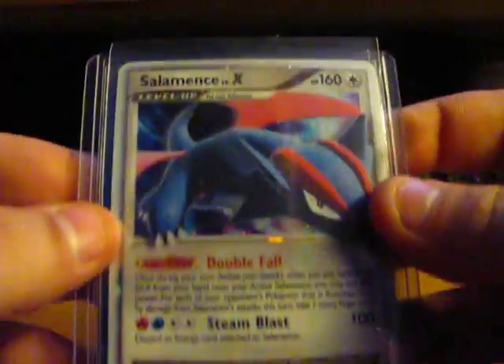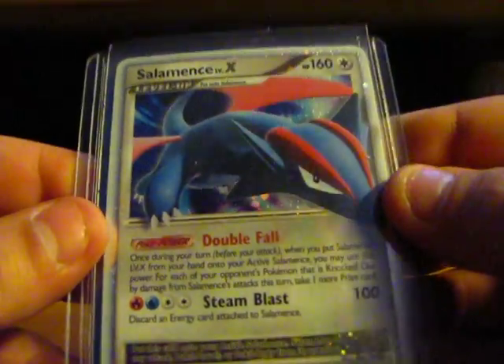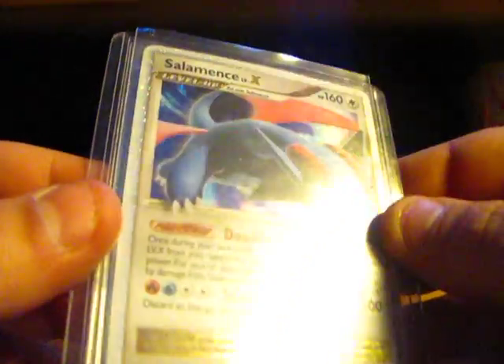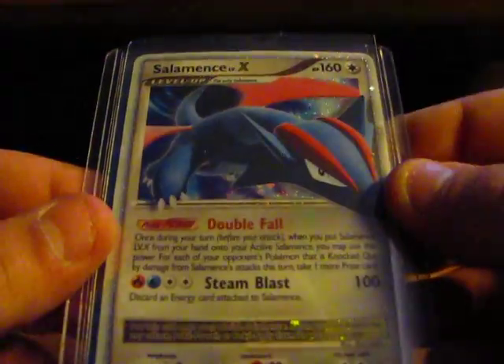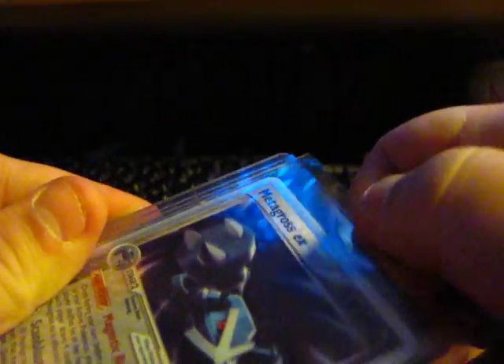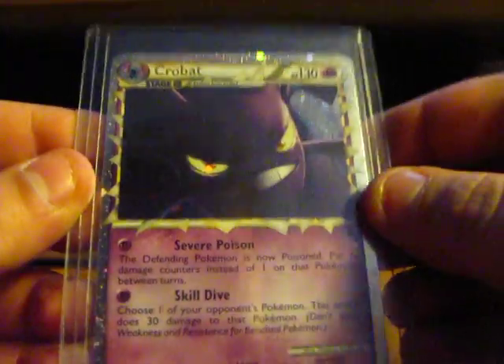Alright, here's what we traded for. Salamence Level X — I've been wanting this card for a really long time and I finally traded for it. It looks to be in awesome condition. And a Metagross EX. There's actually something behind there. Here's a Salamence Level X, a Metagross EX, and then another card — Crobat Prime.